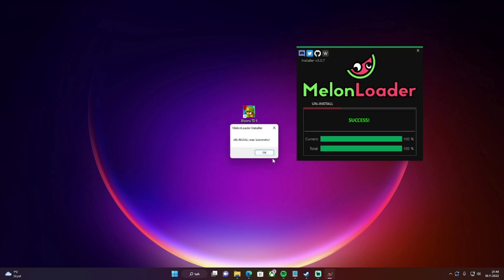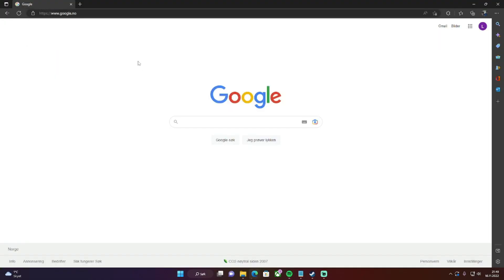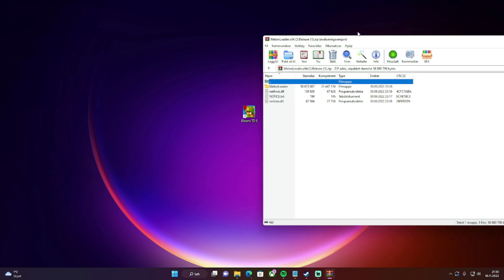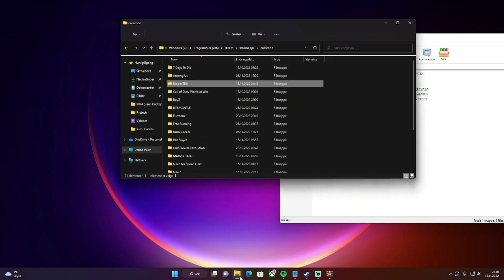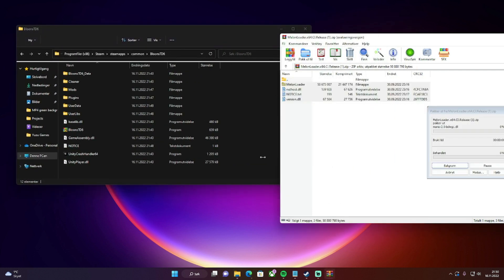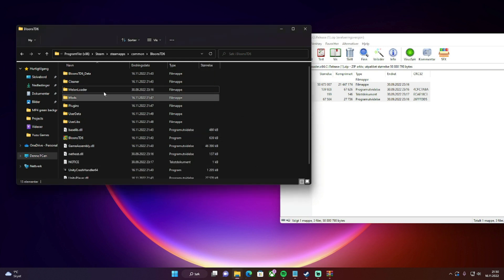Then go to this new link and you will get this download as well — I don't need to download it since I already have it. You also need WinRAR to open this. Once it's downloaded, go into the Bloons TD6 folder, copy all the files, and drag them over.